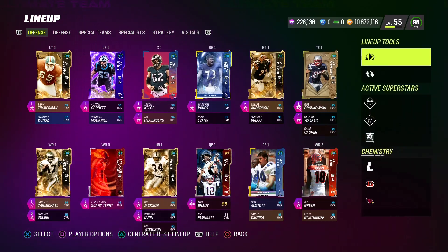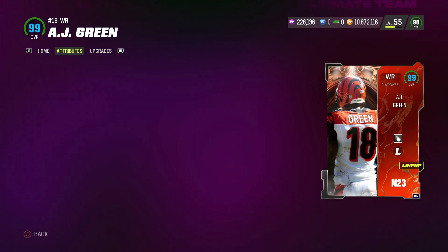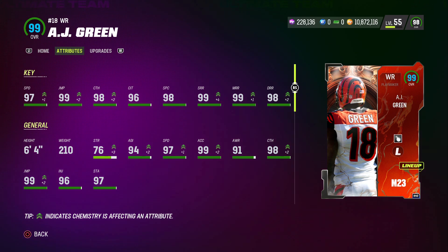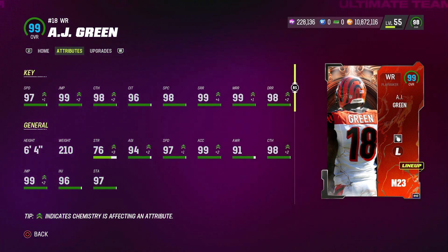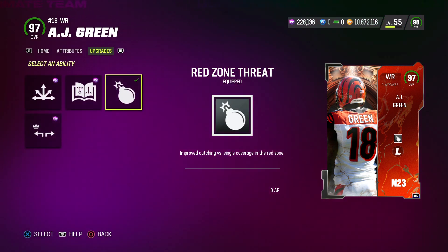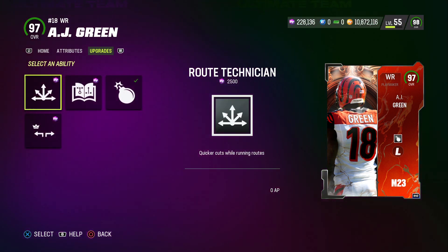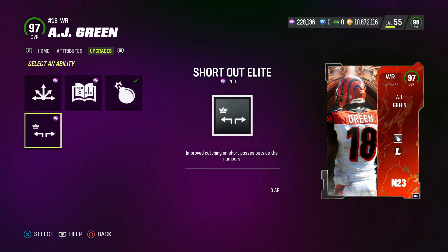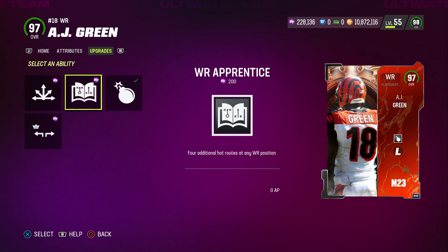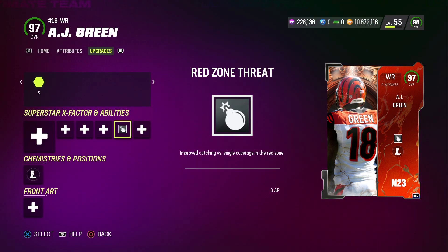At wide receiver 2, we have AJ Green's tribute card — 97 speed, 99 jump, 98 catch, 96 catch in traffic, 98 spec catch, 99 short route running, 99 medium, and 98 deep route running. He is 6'4", so I have 2 tall receivers. For abilities, I have Red Zone Threat for 0 AP. You could also put Route Tech for 0 AP. I don't feel Short Out Elite is worth it, and I already have Hot Route Master so I don't need Wide Receiver Apprentice.